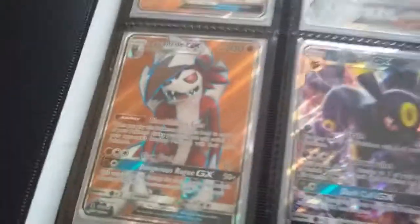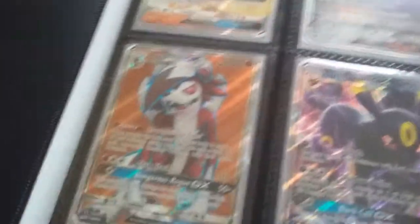Next we have Kommo-o — awesome card. This is my first GX I actually ever had. My second GX is my Lycanroc Midnight, I love this card, I just got it in my first Burning Shadows pack I ever got. Then I have my Umbreon, Tapu Lele GX — World Championship card right there, you can see from the autograph.